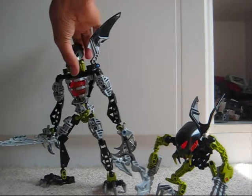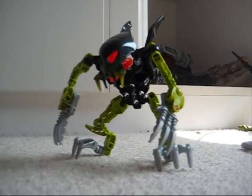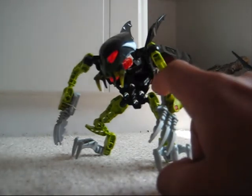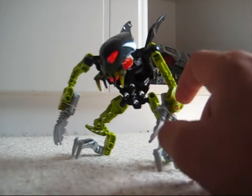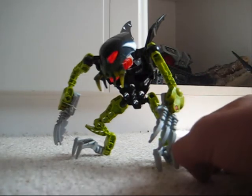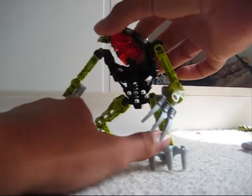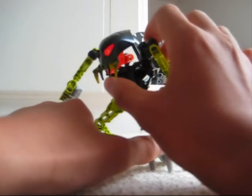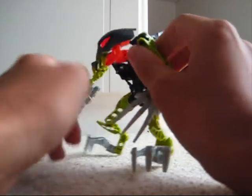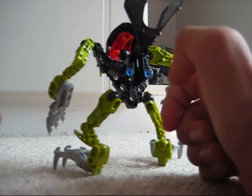First let's start off with Vikkan. Vikkan is a pretty fun set. He has Onua claws, Tanma arms for legs and arms, lime green hands and ankles, and Nupro claws, a standard Shadow Matoran body — you know, those with Kyrop and Gafla — a standard Shadow Matoran head, Kyrop's mask but in lime green instead of silver, and three extra pieces to make the wings sit higher.